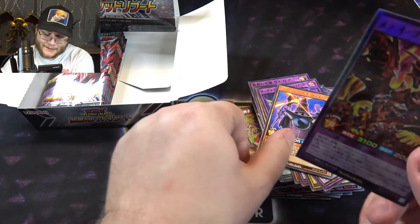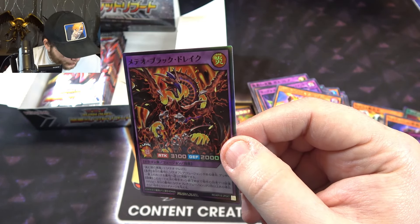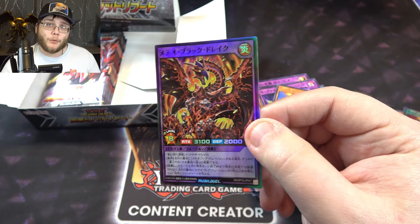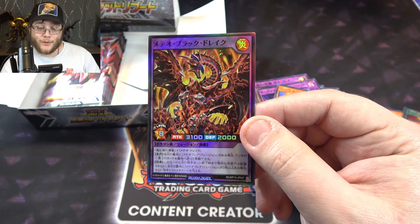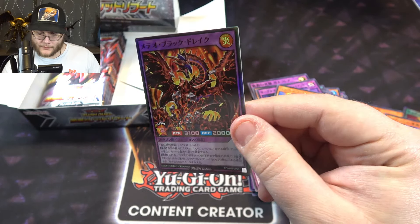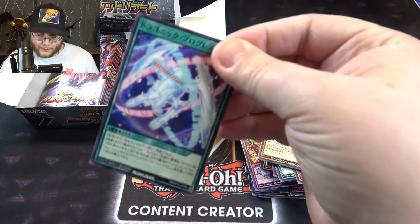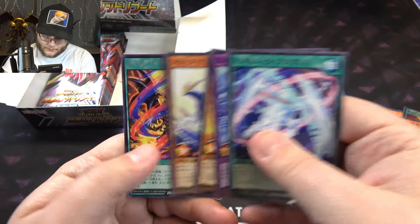I think this is a Red-Eyes card and like a mini dark magician — reminds me of like the one from Final Fantasy, the little mage. Let me find the name of this real quick. This is Meteor Black Drake. So here's like your next level — we saw like the common one which seemed like some kind of weaker fusion version, and now we have this. That is awesome. There we go — another Red-Eyes. That's why I wanted this set. I wanted the Red-Eyes cards.